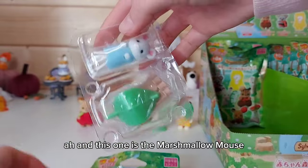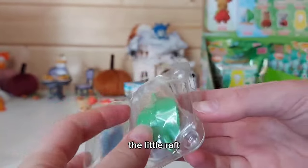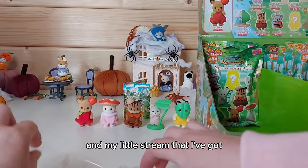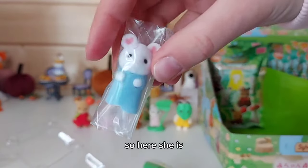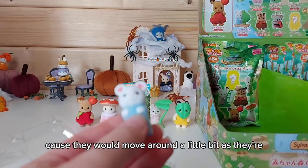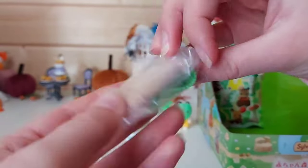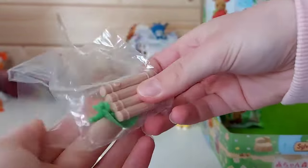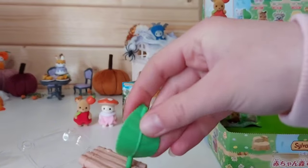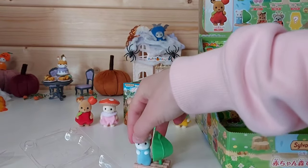This one is the marshmallow mouse - I think this is Mary Mary Marshmallow. I think this might be my favorite accessory, the little raft - it would be really good to use with the waterfall and my little stream. So here she is, and I love that the little babies are always wrapped up to keep them safe because they would move around a little bit as they're smaller. And here is her raft - it's in two parts, we've got the wooden part and then the leaf as her sail. She just pushes in like that. I love that, and Mary can stand on there.